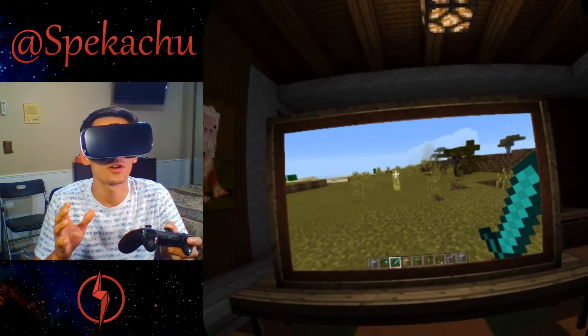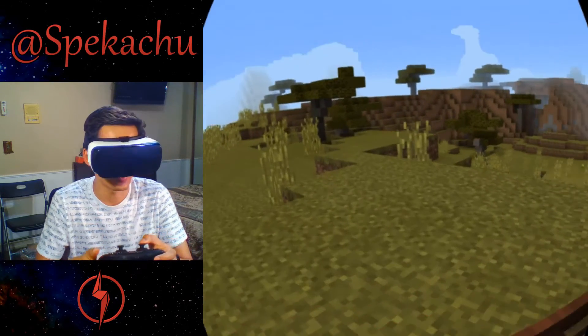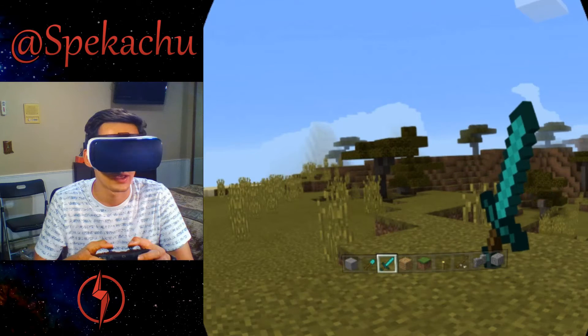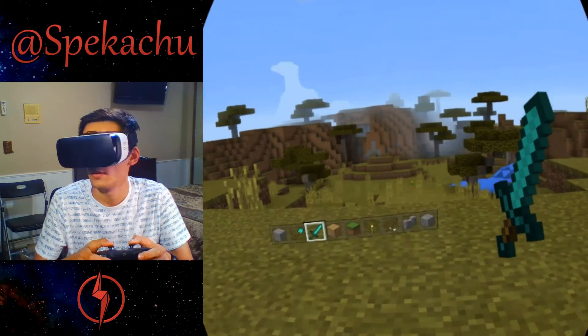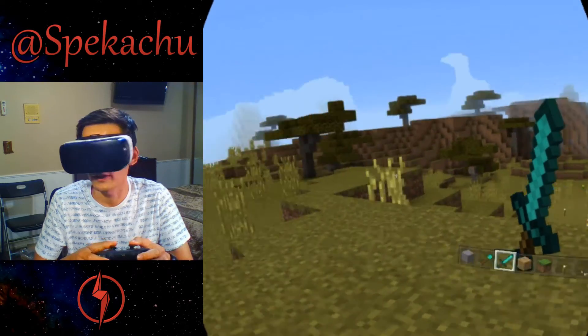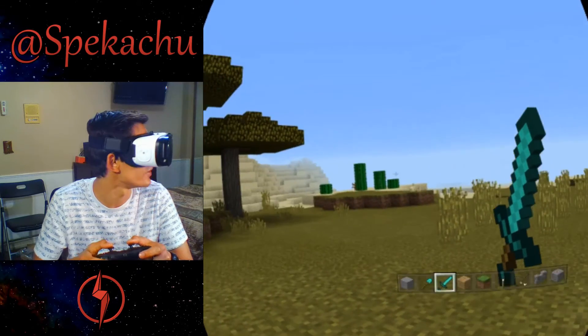To go into the full VR immersive mode, you just tap on the touchpad and it zooms you right in, which is pretty cool. You can see the GUI is drifting — that's actually one of the settings, you can turn that off. Some people don't like it drifting or sticking to your head movements; it feels kind of weird.